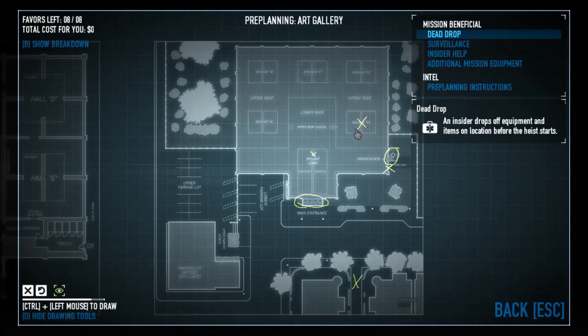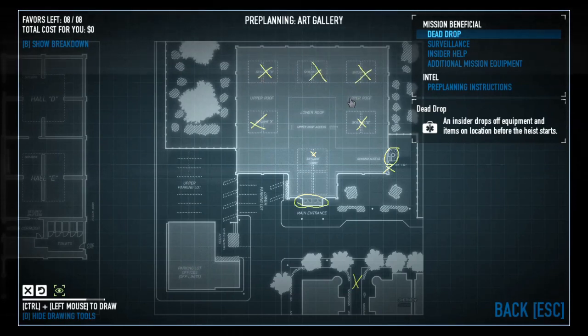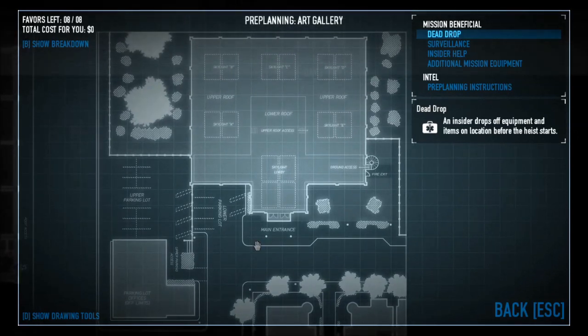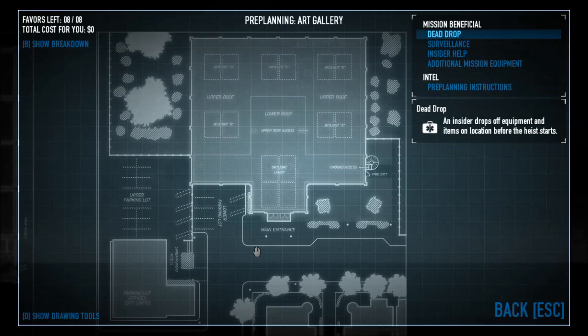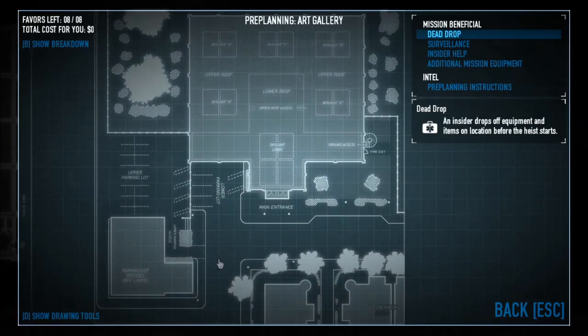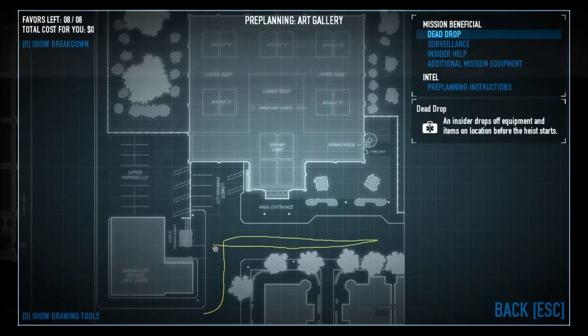Another thing to keep in mind: once you've taken out a certain number of guards, an extra one is gonna spawn. I want to say it's either three or four — I think it's three — but once you take out enough guards, another guard spawns. He'll come down the road and just patrol back and forth here.